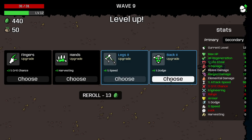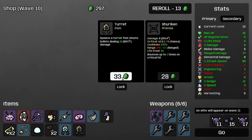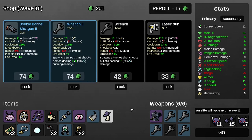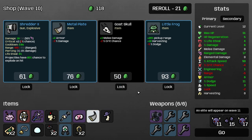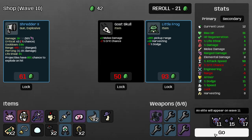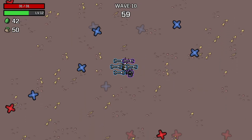Let's take the lifesteal and the dodge. Grab adrenaline, take this, grab the turret. More turrets please, more turrets. We're gonna take this — okay, it's only wave 10, one more till boss wave.